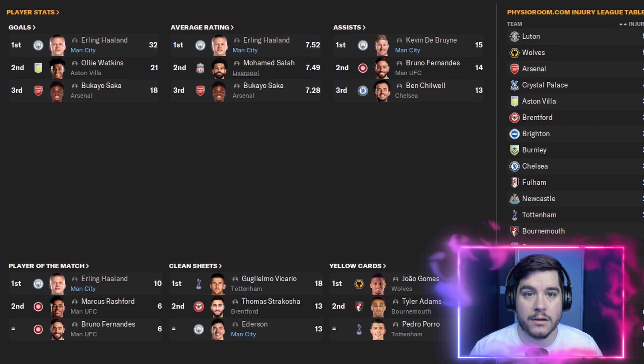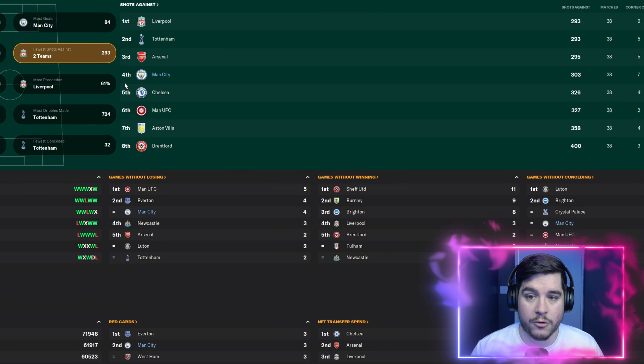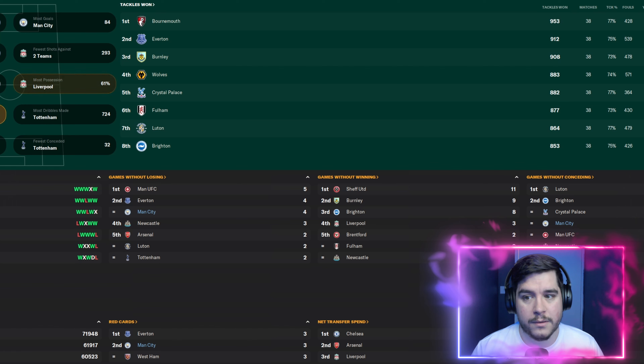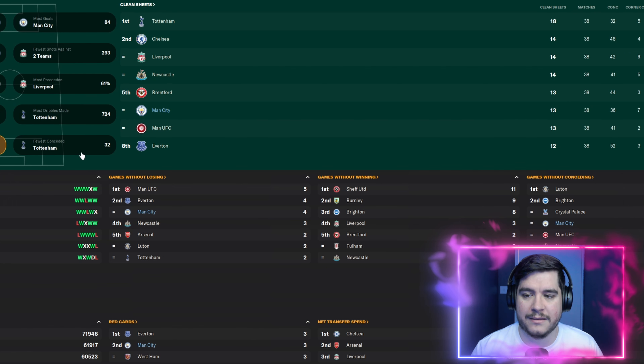Haaland had an average rating of 7.52. Kevin De Bruyne got 15 assists, Haaland 10. Edison was joint second with 13 clean sheets. No one from our squad was in the yellow cards top three, which is a nice change for tactics we've been testing. We scored the most goals in the Premier Division with 84, had the most shots, the fourth fewest shots against with 303, and we're second with 718 dribbles across the season.